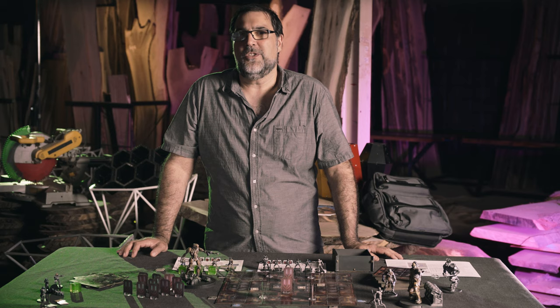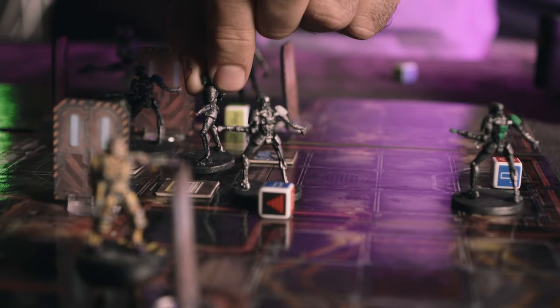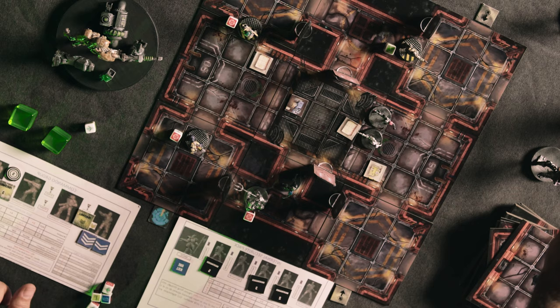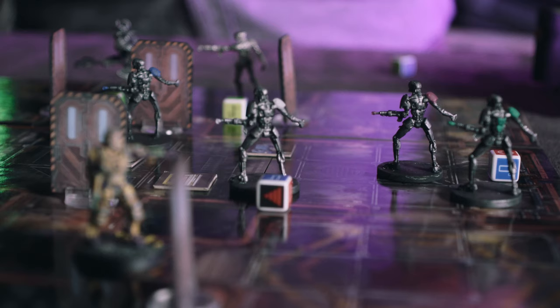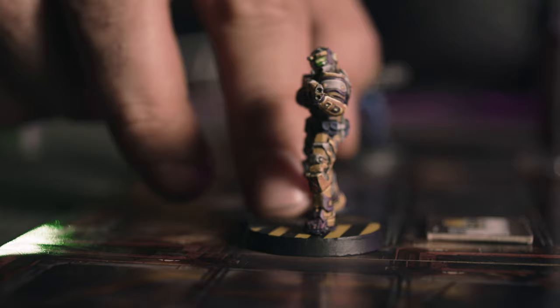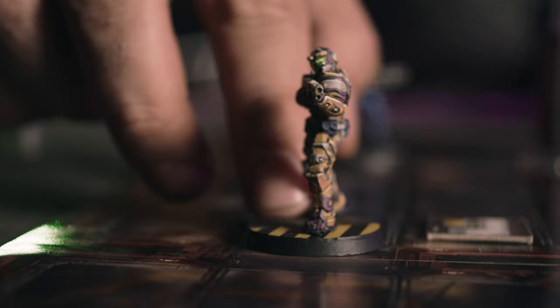Legions of Steel is played over a series of rounds, each comprised of an initiative segment, two player turns, and an end segment. At the beginning of each round, the players roll a D6, with the higher roller winning initiative. The player with the initiative decides who will have the first turn this round. The person whose turn it is is considered the active player. The active player activates each of their figures, moving and attacking. Once a figure has been activated and its actions are finished, an action die is placed next to that figure to indicate its state.